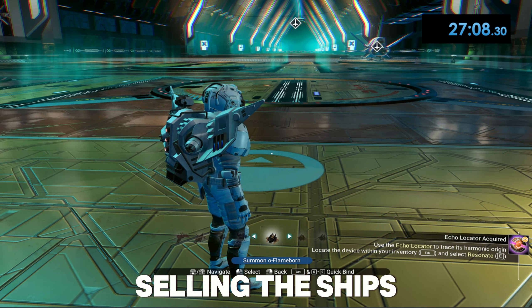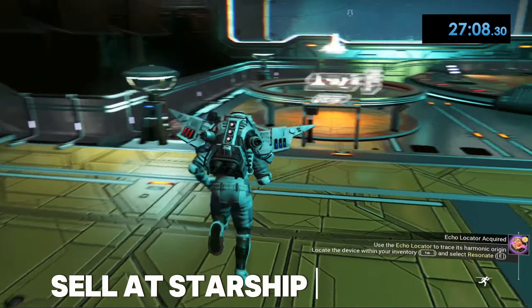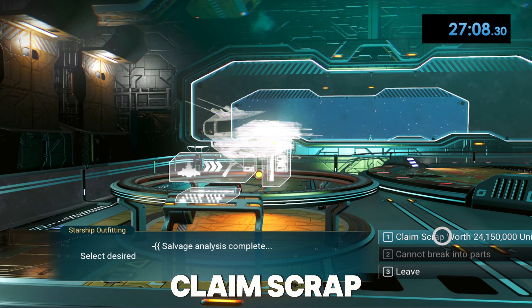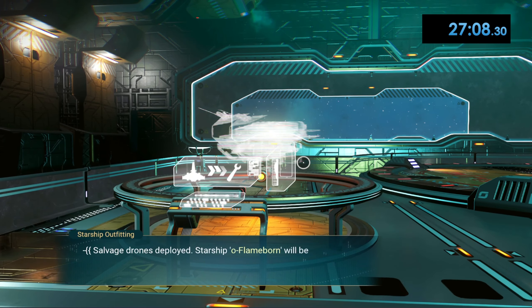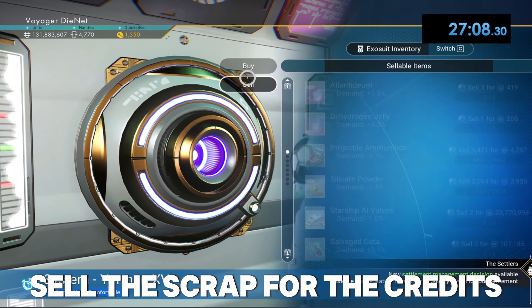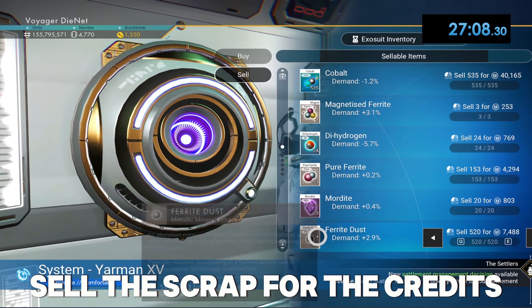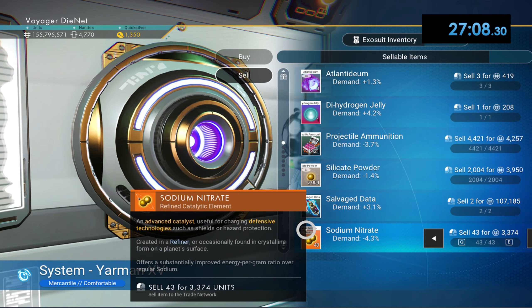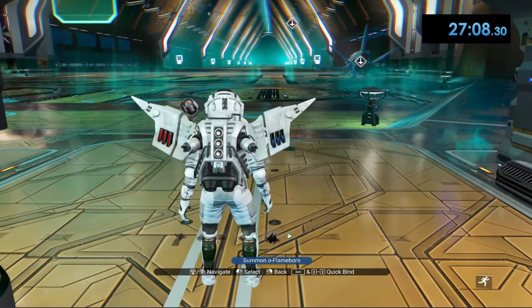If you don't know how to sell ships, go here and select 'Begin Salvage Analysis.' This one did 24 million — not bad. You claim scrap worth and it won't give you money directly; it gives you materials worth that much, so you go over to the shop and sell those. As you can see this is 23 million — sell that. Now we're just going to keep repeating that until we sell all the ships we got.